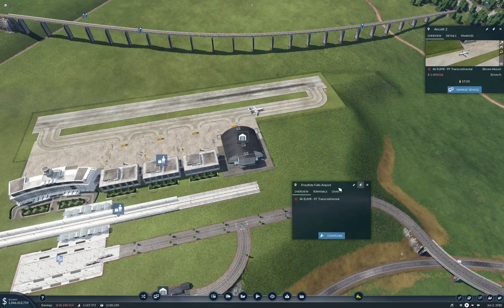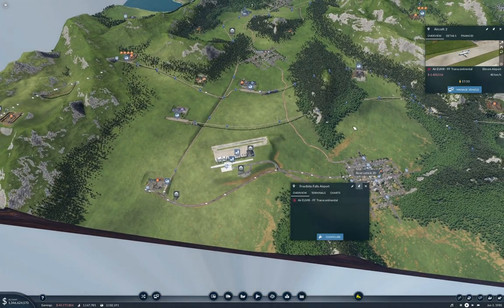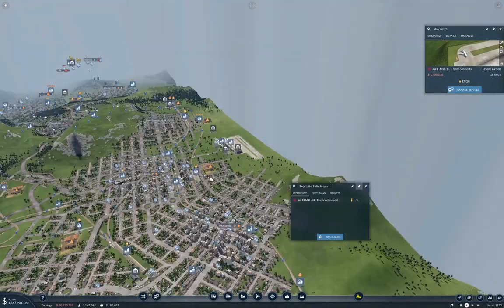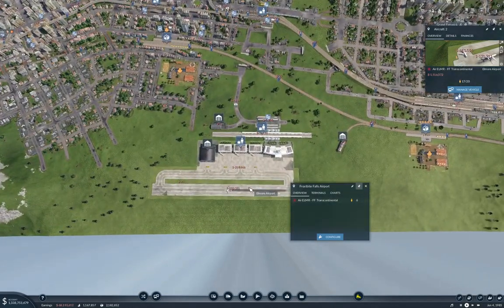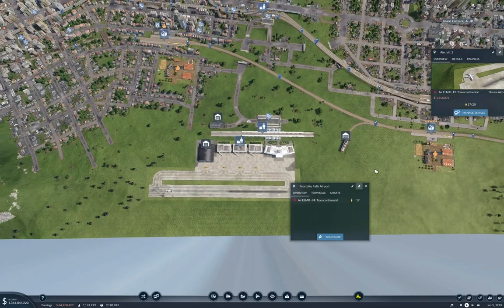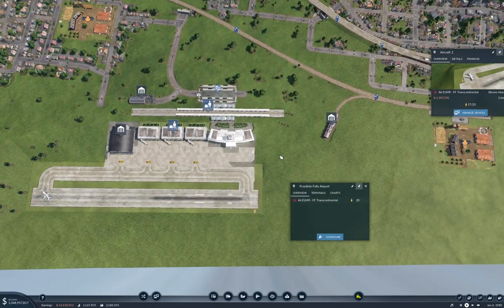And it will get even better when I connect more of this stuff up. Let's go back over here - we are still not... oh, we're taking off. Do we have anybody on board here? No. So I'm going to have to connect this into the rail network - I haven't worked out what I'm going to do up here. We got more passengers waiting at Frostbite Falls. So at the very least we have a one-way service that's moving passengers. Our plane here has taken off.